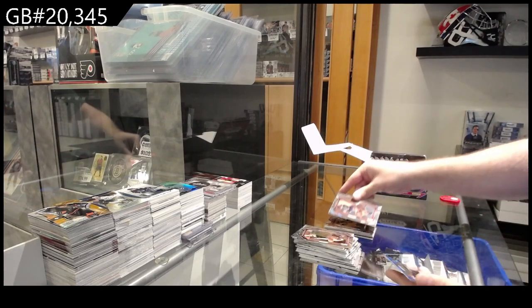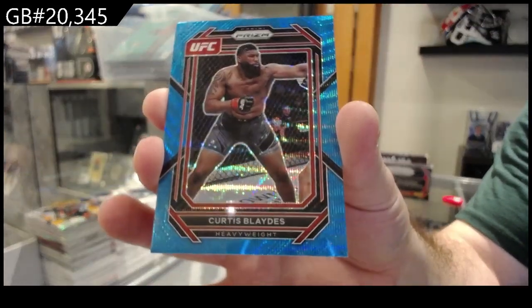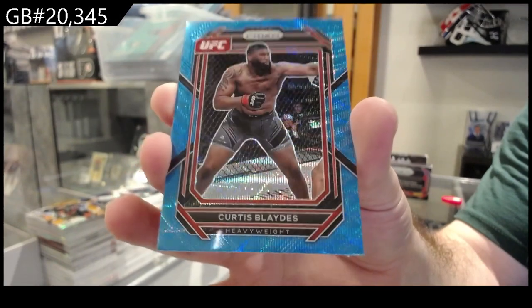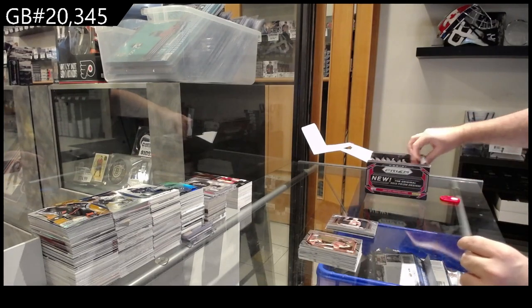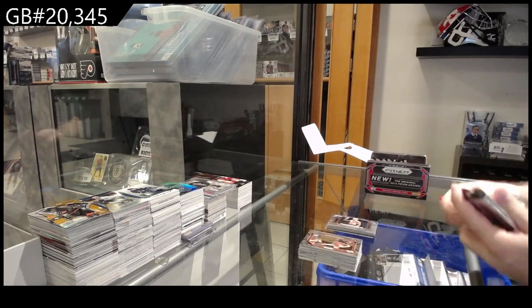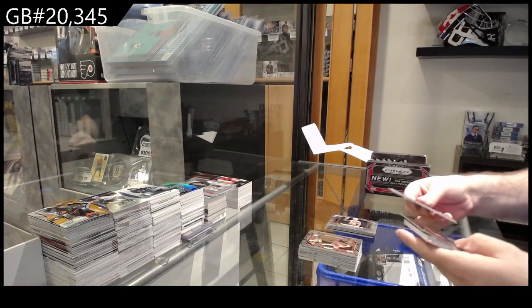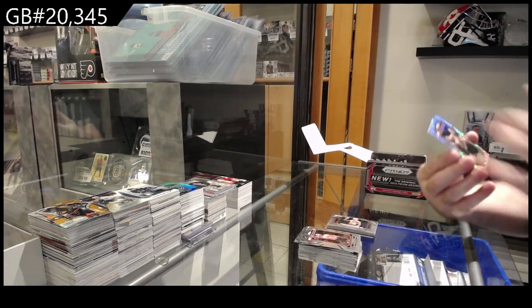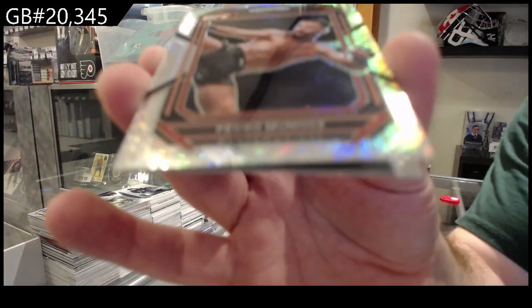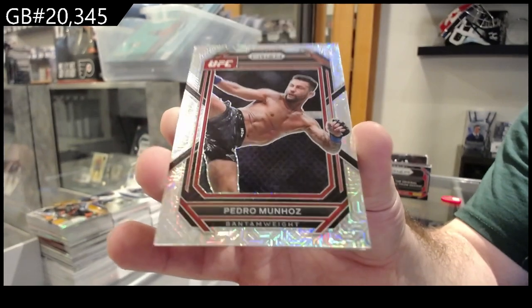Silver of Rob Font. We've got a blue of Curtis Blades. And a Dominance of Charles Oliveira. We've gotten a number to 25, Pedro Munoz. We've got a Hyper Silver — not even gonna pretend to pronounce the name — Yon Zionon. And a Fearless of Anderson Silva. So no X-Wing, but you got a Yon Zionon.